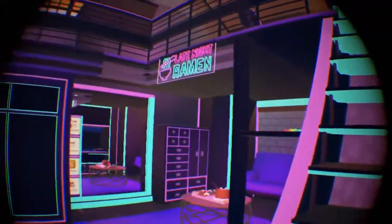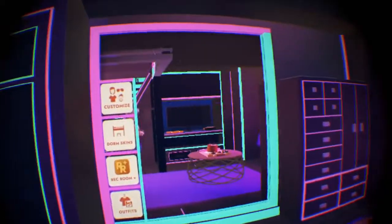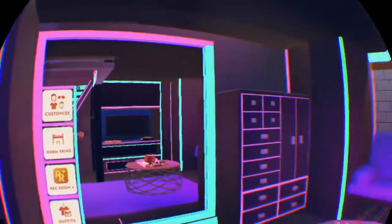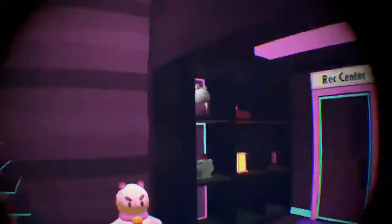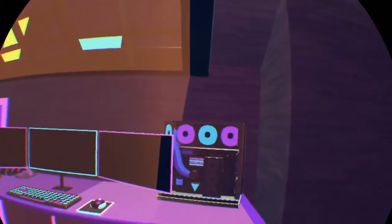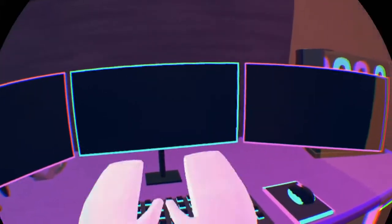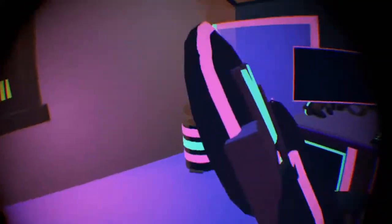Down there you can customize and change your outfits — that's if you're Rec Room Plus or whatever. Gotta find more stuff to put down there. Up top here, we have a gaming setup — that was kind of cool. You can actually sit in the chair and move the mouse. I like it.